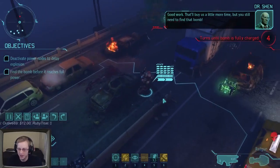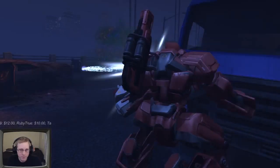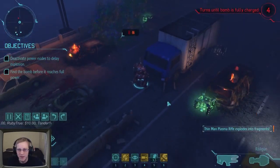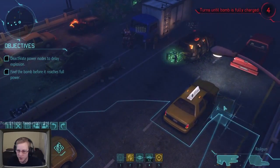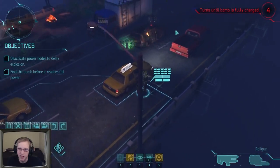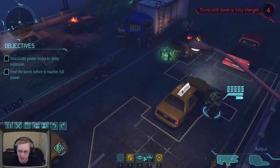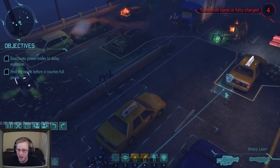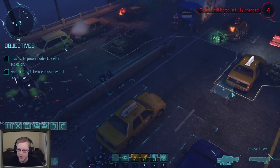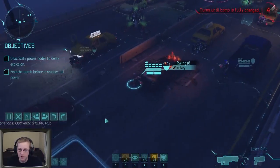Oogie doesn't have a shot so Silver Rice will disarm the power source, then Silver Rice moves up and blasts a thin man nearby - down he goes. Flash Striker comes up behind the car door - he can't quite see the target over there, so he goes into overwatch. Oogie dashes up behind a car for cover. Our Wings moves up behind that car. The sniper stays where he is since he already shot.